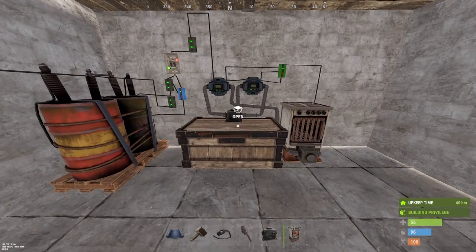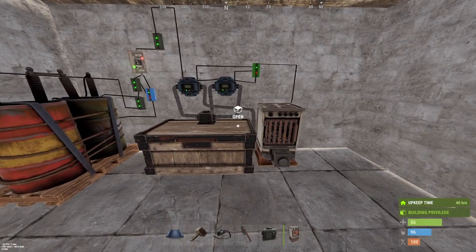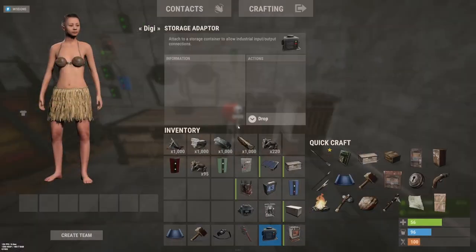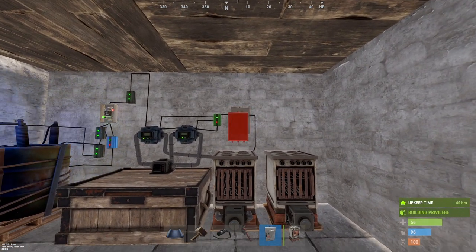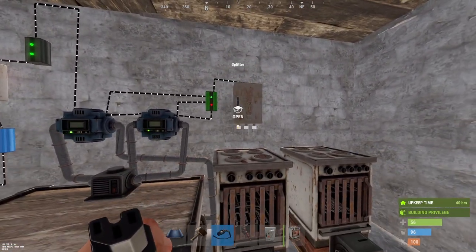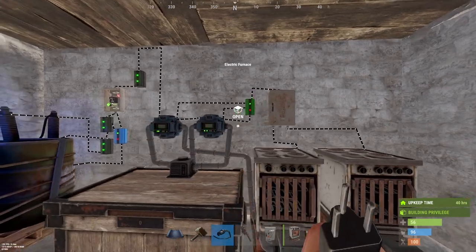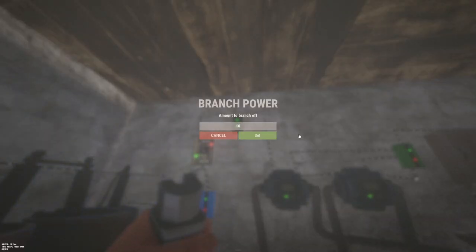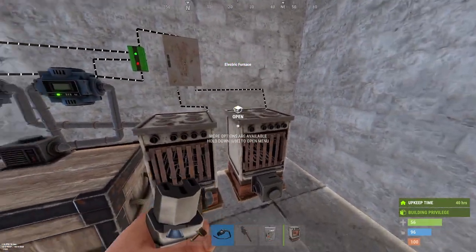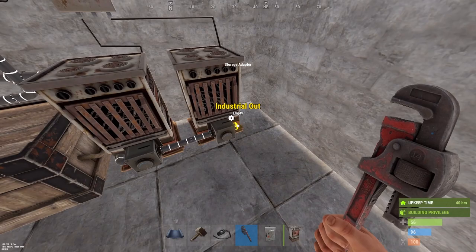There we go — perfect. There you have one furnace on six power. But what you could also do is put down a second furnace with a storage adapter on it. Get a splitter and take the power from the memory cell into the splitter. Take the power from the splitter down to both furnaces. Increase the power to 10 — so that is if you have the battery directly connected — and you should be able to have two furnaces. Take the output of the first furnace into the second furnace.